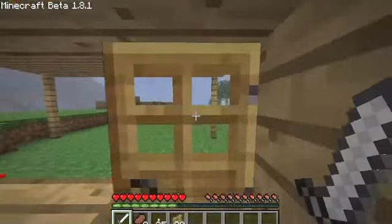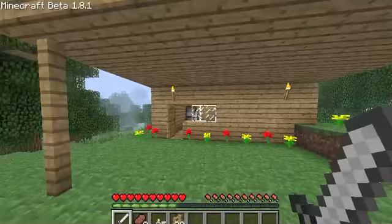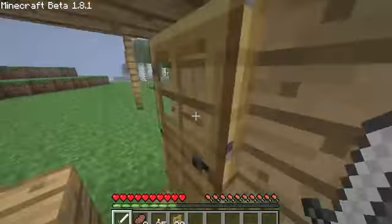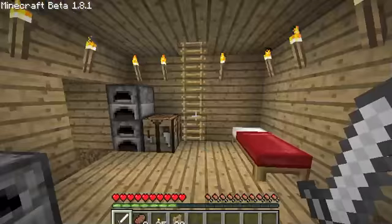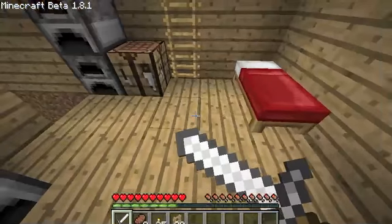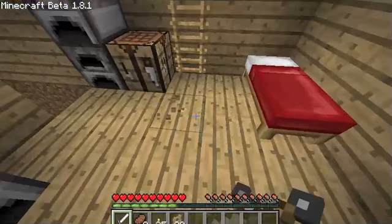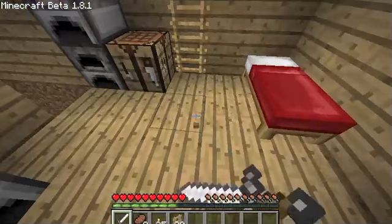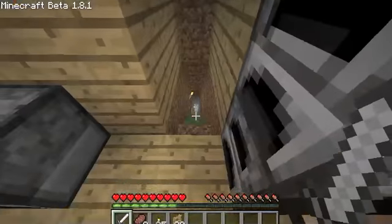So I'm in Minecraft 1.8 right now. And this is my house. I'll give you a short tour of that and I'll also show you a weird thing that you can do with a sword. So if you have a sword and you just right click, then it goes all the way to the left and it looks weird. And if you left click while holding right click, then your sword completely hits you in the balls. That's pretty awkward, but whatever.